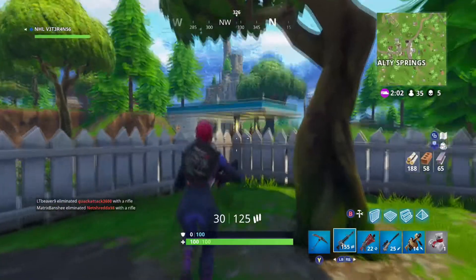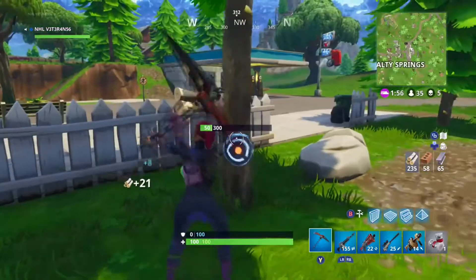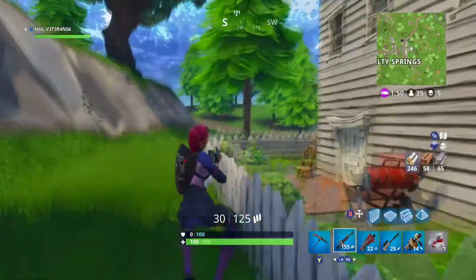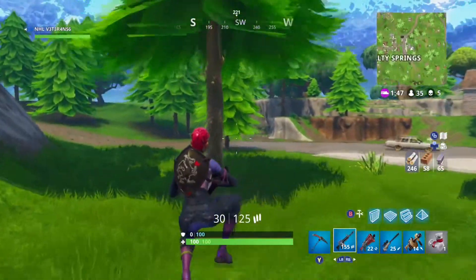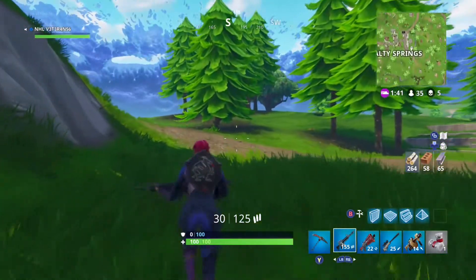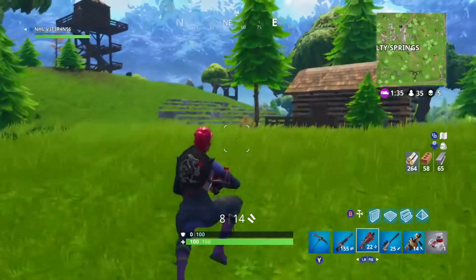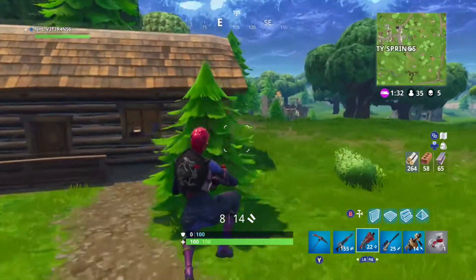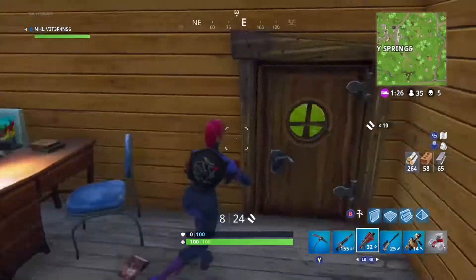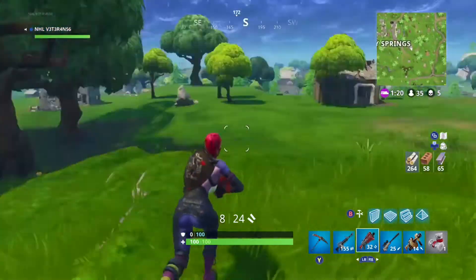Once you do that you should be set up for mid game with loot and materials. In mid game, play your rotations correctly, go to different places, find people, go places where you think you'd find kills. Always have your guard up — don't kill someone and think you're safe, or you'll die. It's happened to me where I kill somebody, heal up, go out totally unshielded, and then get nailed. Keep jumping, keep switching weapons so your hands stay warm. Also, where the battle bus starts is a big tip.